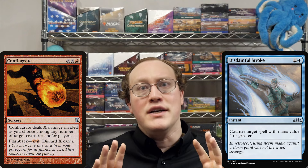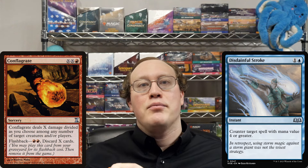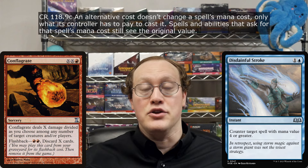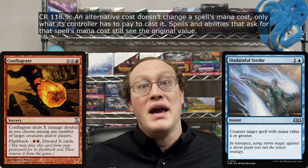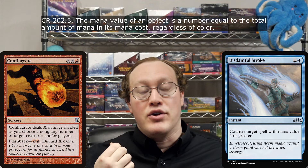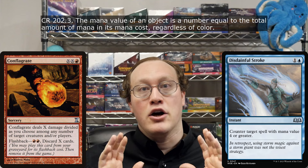To answer this question we're going to need to evaluate the mana value of this Conflagrate spell. The first important fact is that even though the spell was cast using an alternative cost, the mana cost is completely unaffected. This is important because when you're calculating any object's mana value, you look at the amount of mana in its mana cost.